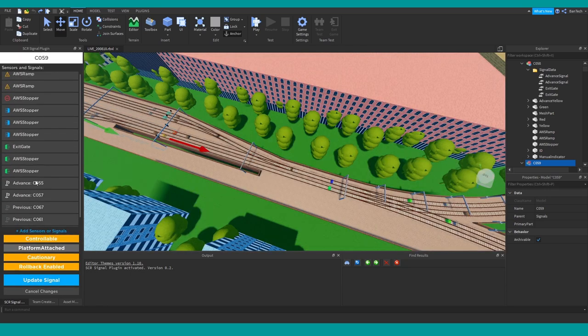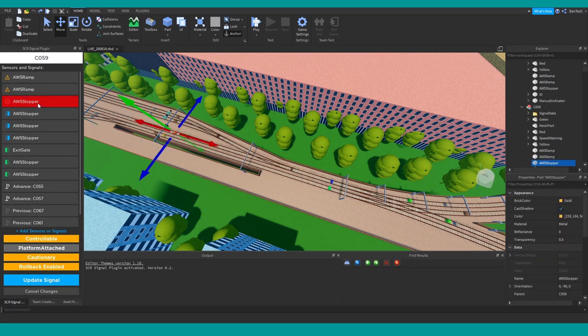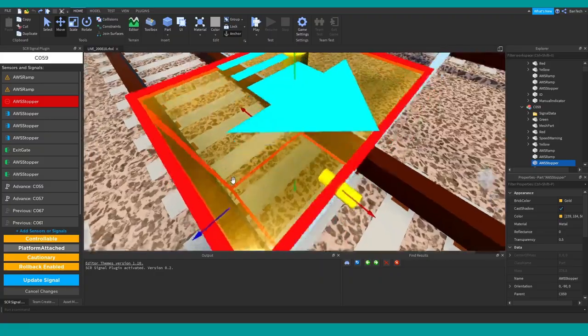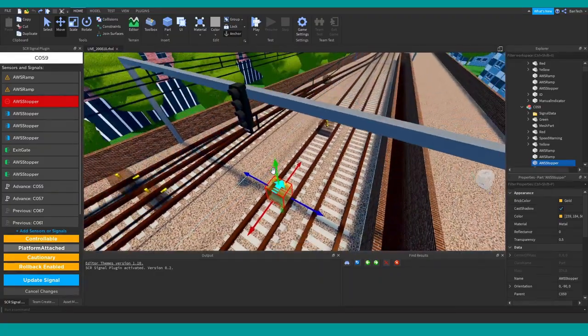That covers the benefits of this new system and the power of this plugin. I can even rename the signal up here, which is really easy when placing new ones — we usually leave them with a default name, then go back and name them all once we're happy with the positioning and setup. The ability to select something and have it selected in the workspace means I can hit F and zoom straight to it.